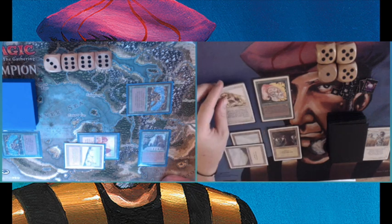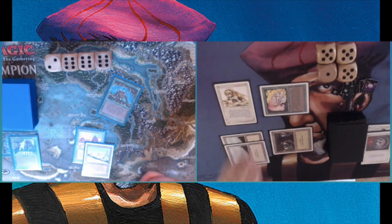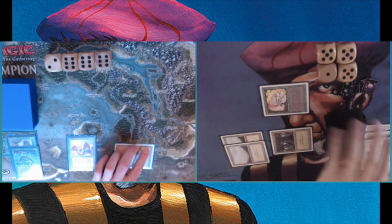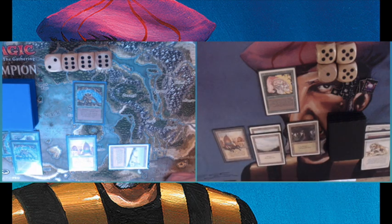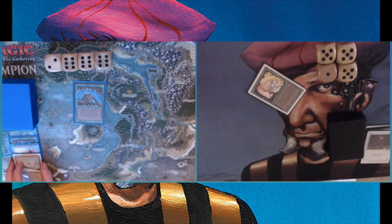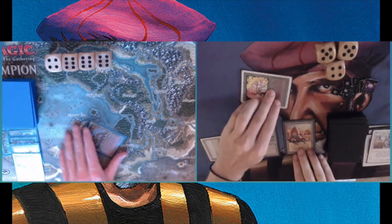At least I've got some removal — got the Swords to Plowshares going, so I only take two damage. He's playing a Sylvan Library — hopefully I can find a Disenchant because that Sylvan can get very problematic quickly. Playing a Savannah Lions and attacking for one, then playing that Disenchant — good news. There's another Ghazban Ogre — man, he's really drawing those ogres, this is ogre number three. Then I change my mind and play a City of Brass after that Armageddon.